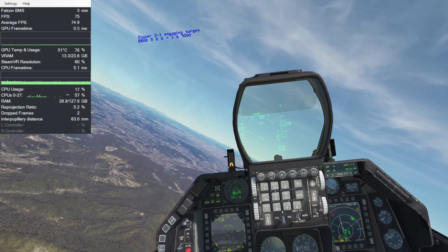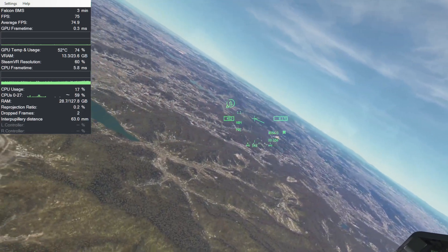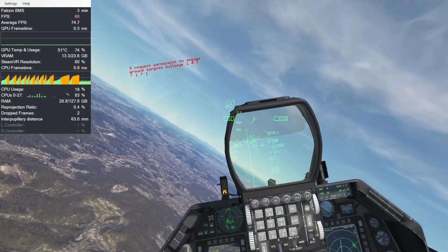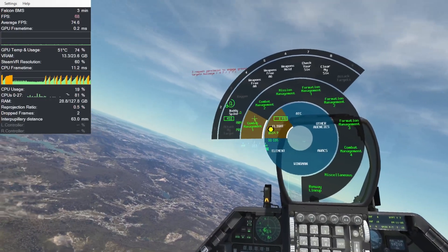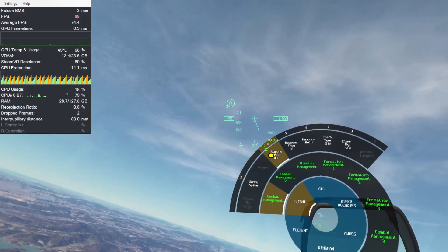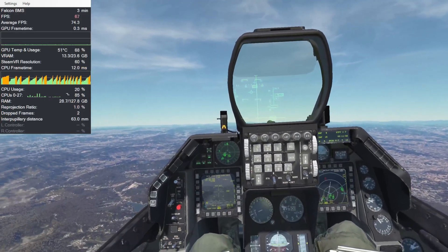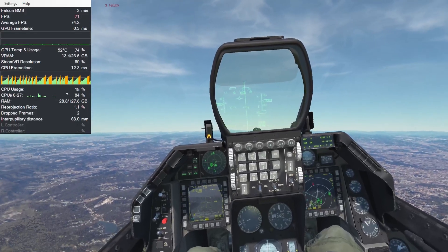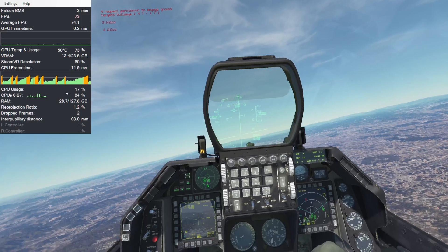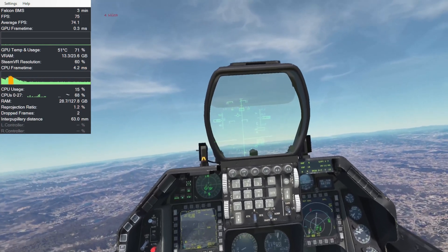The other setting that absolutely makes a huge difference is foveated rendering. You can see that I have it turned on right now — you can actually see it on screen. If you look towards the very edges, specifically around the seven o'clock area, you'll see the pixels becoming more pixelated. I left that in the recording on purpose so you can see what foveated rendering looks like. In my headset, that is just outside of my view, so it really is a drastic increase in performance with very minimal impact on my experience.